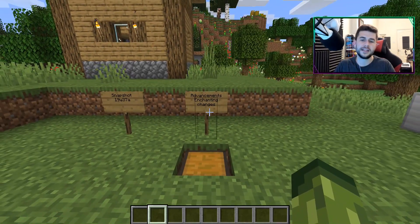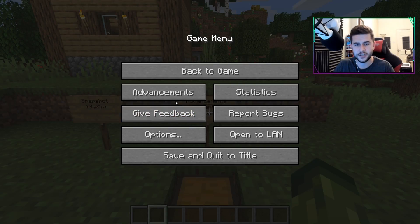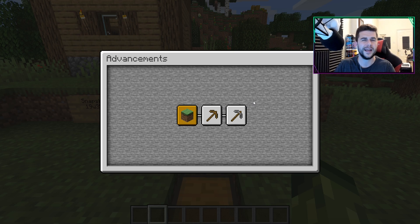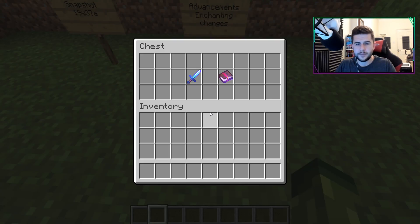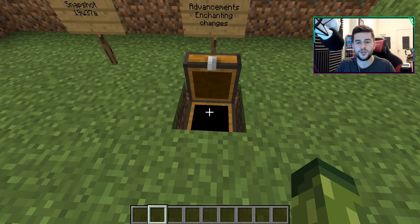Starting on the first thing I want to go through: advancements and enchanting changes. The advancements — they're kind of like the achievements for Minecraft Java. They made some changes to do with getting it on a sword or actually having it on a book. It's not really a major change, but that was something that was introduced.